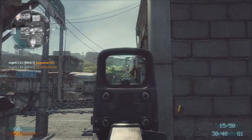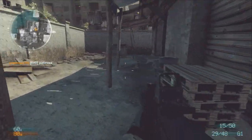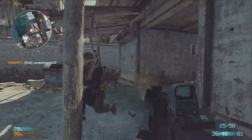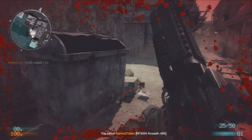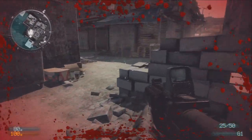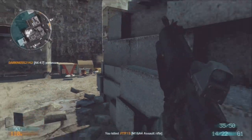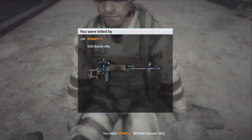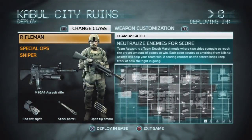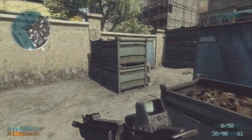I am playing team assault. This level here was one of the levels in the beta — it's called the Kabul City Ruins, and don't bash me for getting that name wrong, I don't actually know how to pronounce half of the maps in this game. I'm on the American side, which I believe are the Rangers, and you can see here I'm using the M16.